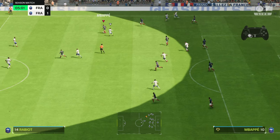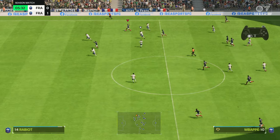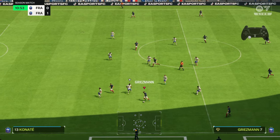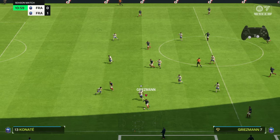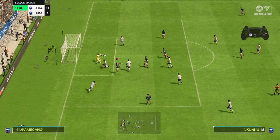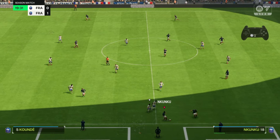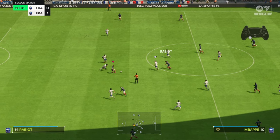Next up is a new move in FC 24 — it is a combination of controlled sprint and a right analog movement. We're doing the controlled sprint and moving the right analog as seen in the example. The player will kick the ball in front and get away from the defender — unfortunately Unkunku misses that chance, but there are so many variations available in this game.